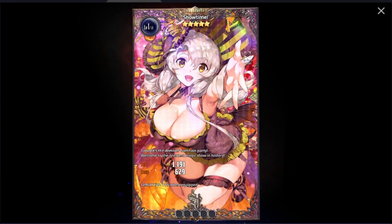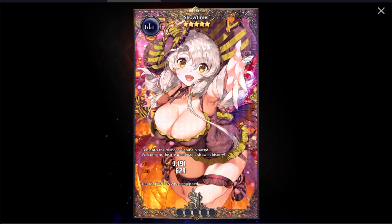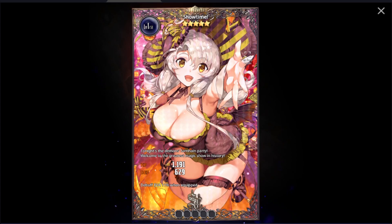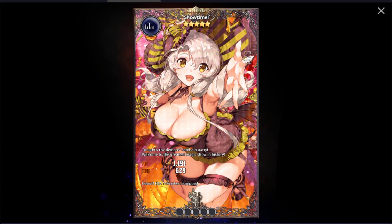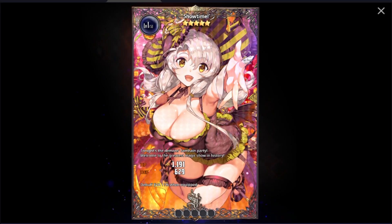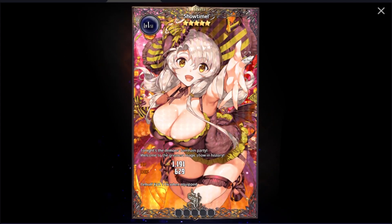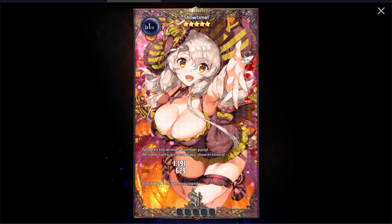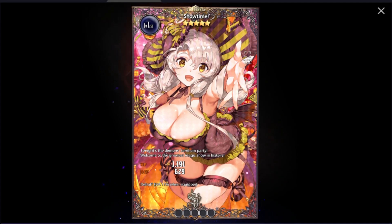Last but not least, I have a newbie suggestion: Showtime. This is a universal HP and defense Solacarta that provides debuff evasion, which is very important in all areas of Destiny Child. If you lack debuff evasion as well as HP and defense Solacartas, I'd personally recommend this one, especially for newer players.